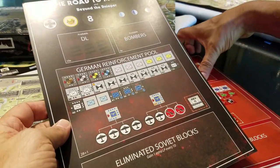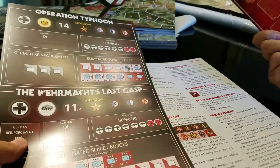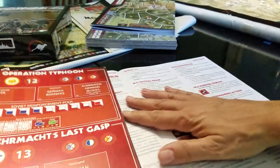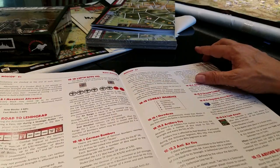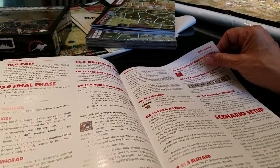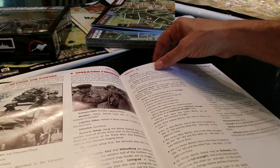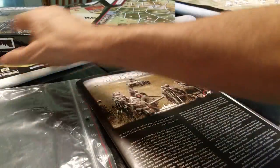This is the reinforcement track for each of the two scenarios: Typhoon and Road to Moscow. Bear with me — I'm rolling this out live and haven't done any homework. I know nothing about this game other than seeing an early prototype. It's a pretty comprehensive rule book — about 17 pages in large font, lots of pictures and examples. There are three scenarios and a campaign game.